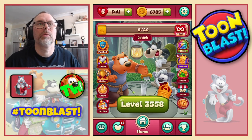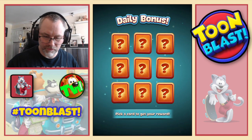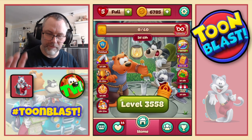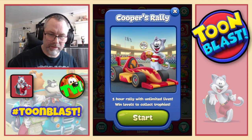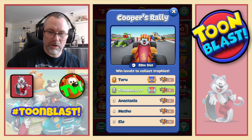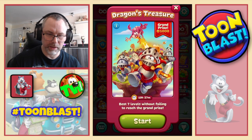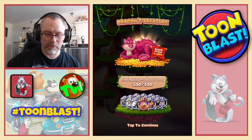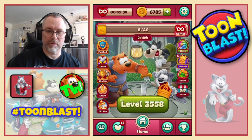Hi everyone, welcome back to another episode of Tomb Blast. It is Saturday, so it's Adventure Island Day. With the daily bonus, we get a bomb. We have the Tomb Pass ongoing, we have Cooper's Rally, and there is our group. We have Adventure Island and Dragon's Treasure underway as well — that is 7 levels with 100 people, and we get a share of the prize at the end.